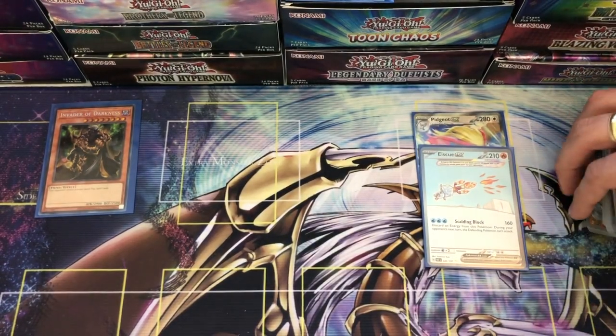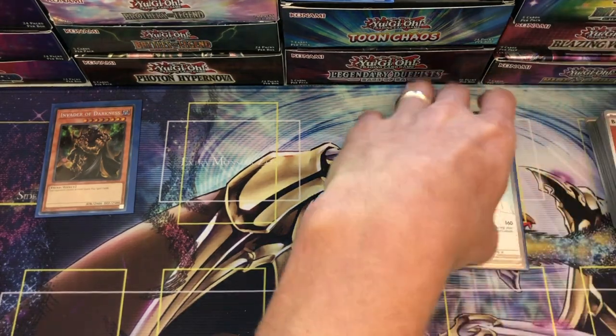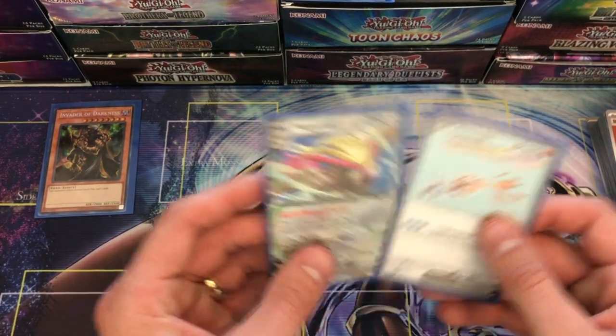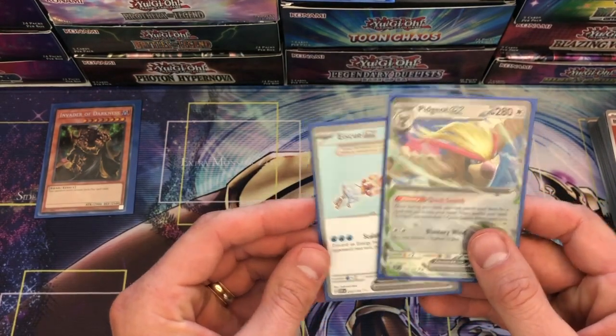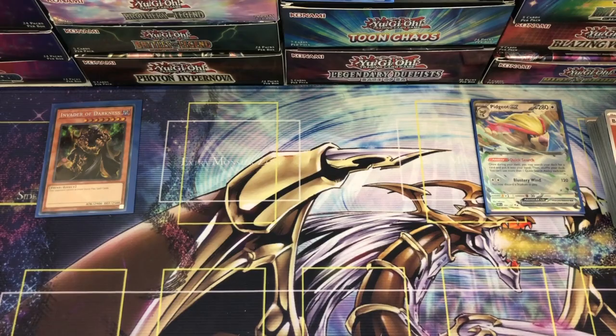We've gotten a couple of those Thunderous holos so far — no complaints. I do like that you get holos in all these packs and there's so many variations of the rare, so you feel like you get your money's worth. Magnemite reverse, Helenstone reverse, and a Clay Doll holo. Out of one booster bundle we pulled a full art SQ ex and a Pidgeot ex, which is really, really cool.